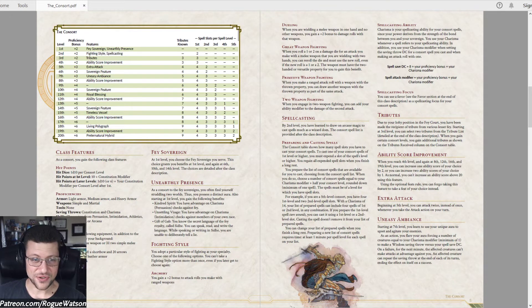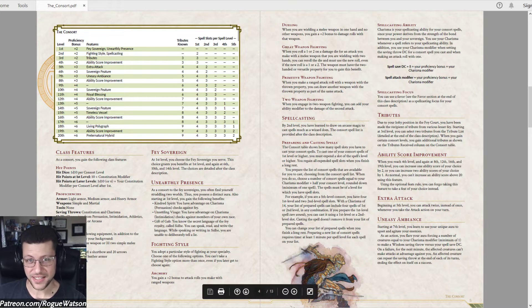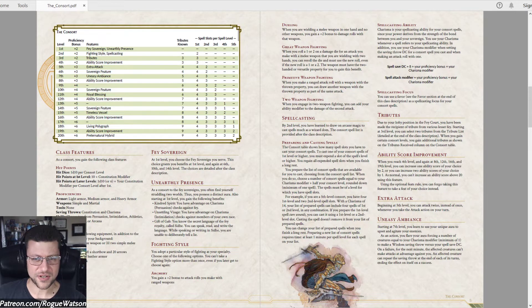You get a D10, so you can be strength or dex — you're a frontline fighter — but then you've got spells, so think specifically Paladin. You've got the fighting style at second level: archery, dueling, great weapon. A new one is primitive weapon fighting, which has to do with throwing weapons — it says you can draw another weapon with the thrown property as part of the same attack. I've never really cared about tracking how many times players can draw weapons, so I'm not sure that even needs to be a thing, but that's apparently part of it.